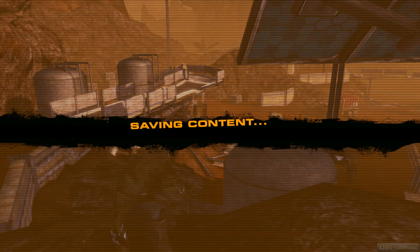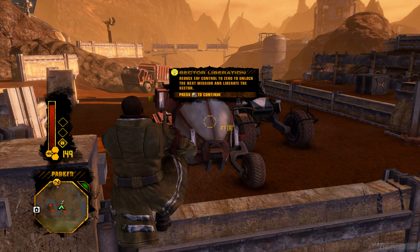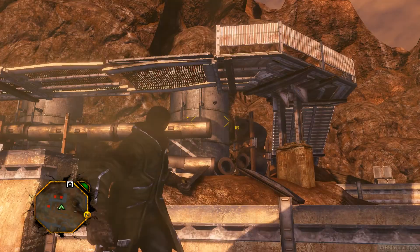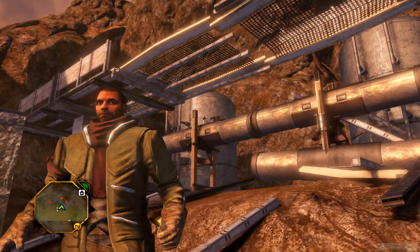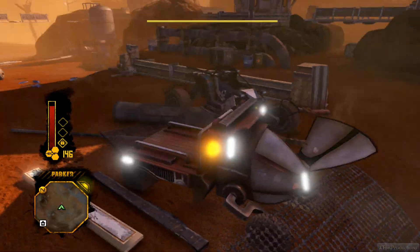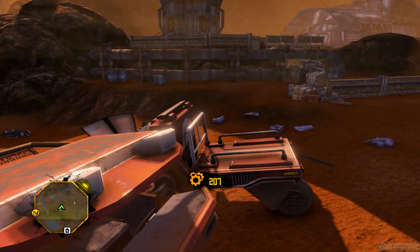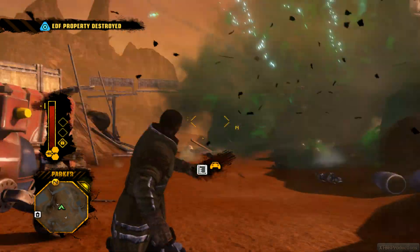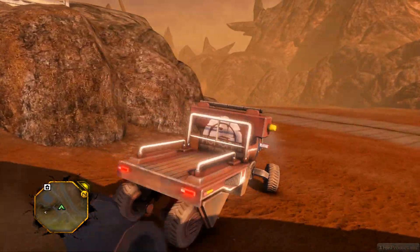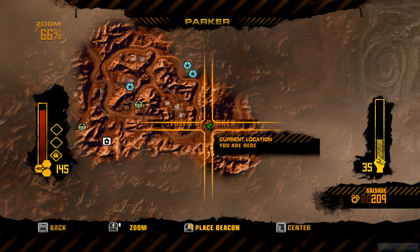Alright we're doing good so far — saving content. We have to destroy these buildings over here, at least those are red indicated. Oh shit, holy shit! Note to self: don't stand too close when that happens. Lots of salvage but I just don't care. Maybe I can destroy this one as well — EDF property destroyed! Sweet, alright let's keep going.